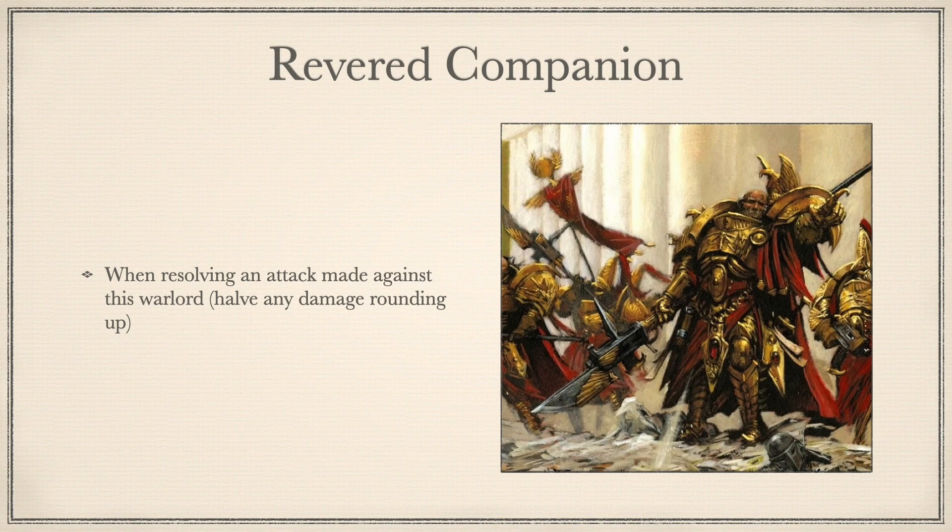Revered Companion: When resolving an attack made against this Warlord, half any damage, rounding up. This is a really simple and effective buff on paper. Honestly though, in the current meta, it's probably our 3rd best defensive Warlord trait, behind Superior Creation and Radiant Mantle. I would expect this to change if anti-vehicle weaponry — i.e., damage 4-6 weapons — become more predominant, in which case the value of Revered Companion would definitely rise. Also, it doesn't help that it's in the Aquilan shield, which is definitely one of the lesser of the 5 potential shield hosts, and there are definitely multiple better options to take instead, so I doubt this will see play much if ever.